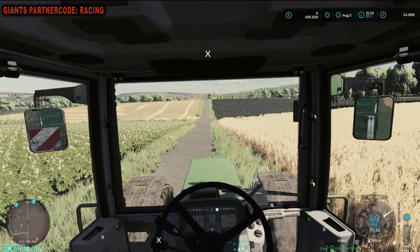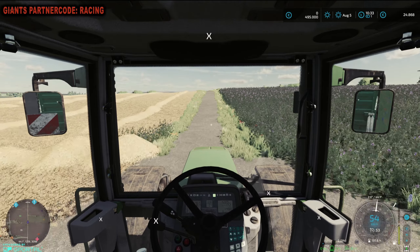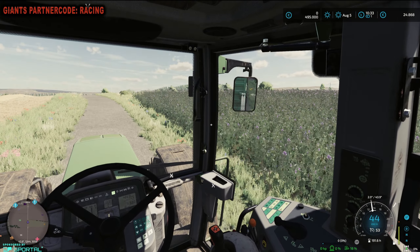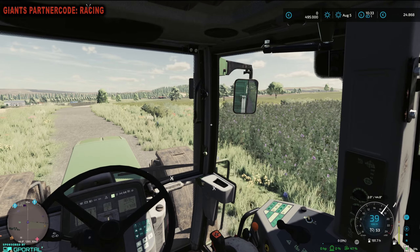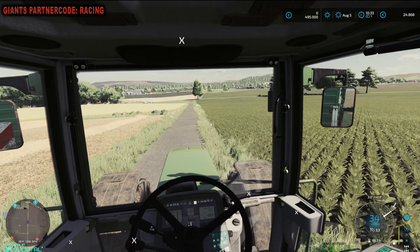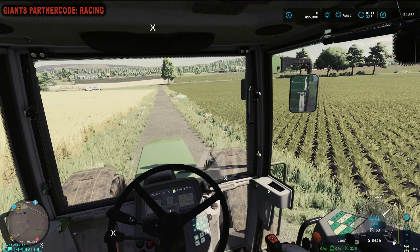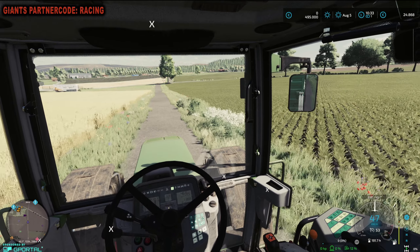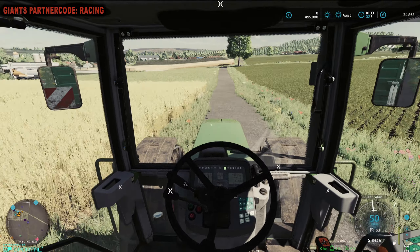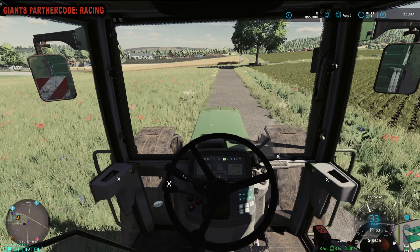Das Feld neben mir muss der Nachbar auch noch ernten diesen Monat. Hier vorne links sehe ich, da hat schon einer was gedroschen. Hier rechts sehe ich schöne Luzerne, die ist auch schon reif oder müsste demnächst reif sein. Das Feld hier hat übrigens der Nachbar auch gekauft. Das sind zwei Zuckerrübenfelder, eines davon wurde definitiv auch gekauft. Das war jetzt glaube ich Triticale.